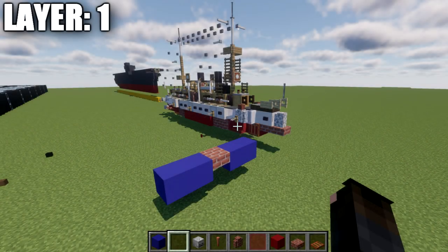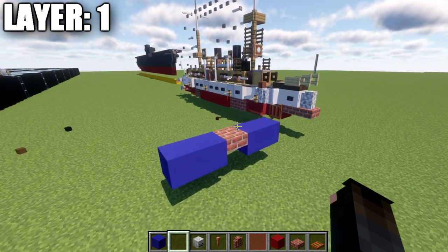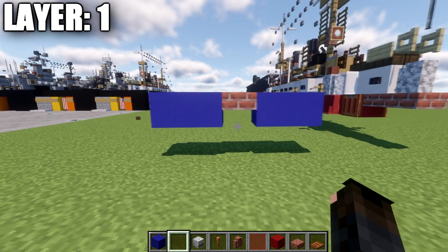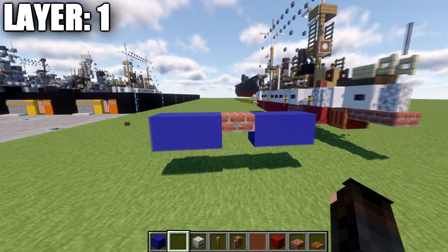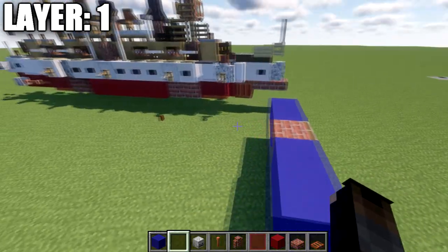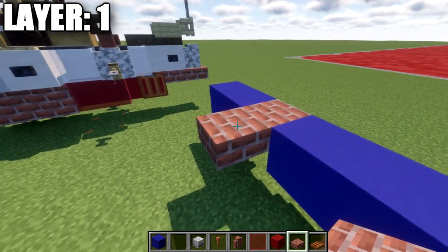Let's go ahead and move into the tutorial beginning with our first layer. We're starting with layer one, which will sit in the water, so make sure you build this properly. We have a brick top slab on the very front bow of the ship. This is a top slab, and you can see the blue concrete here representing our water level — you want your top slab to sit like this in the water. You don't want your ship to sit too high or too low.